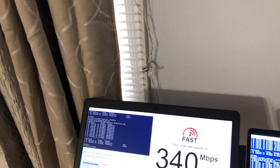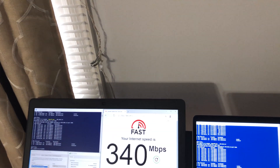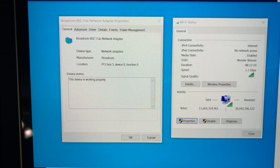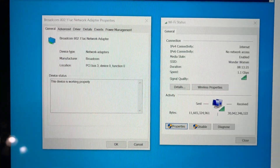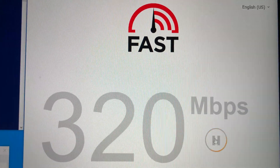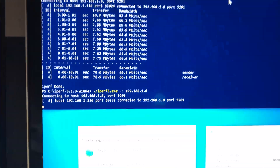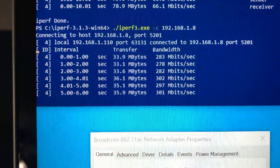Now moving to the second floor of the house, with two floors and a few walls between the router and laptops. Using the MacBook Pro with the Wi-Fi 5 card, we get 380 Mbps on the internet speed test and 294 Mbps on iPerf 3.